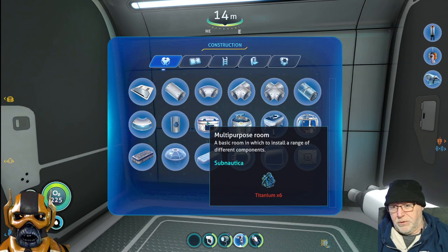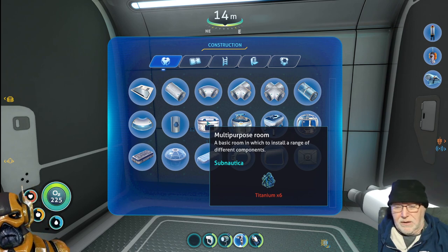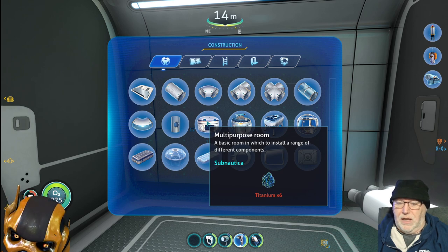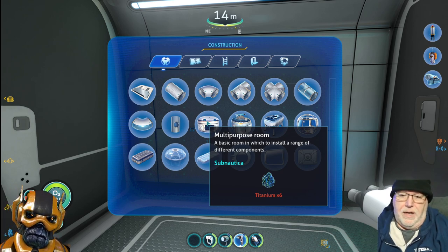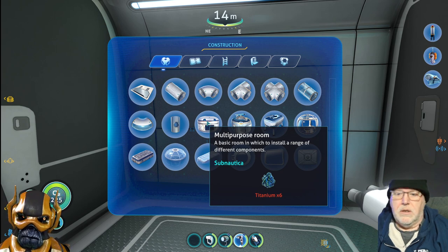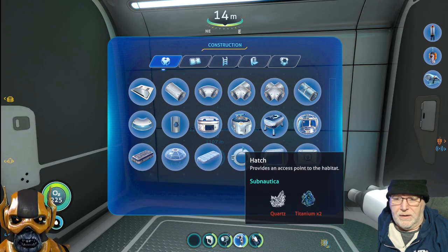You would need a multi-purpose room if you want to do the bioreactor - if you're in a place where you don't get heat and can't use the thermal reactor, you have to use the bioreactor. You'd have to have the scanner room plus the multi-purpose room.